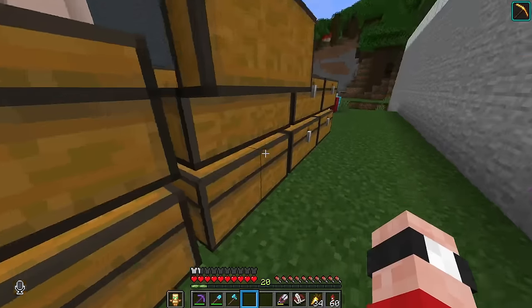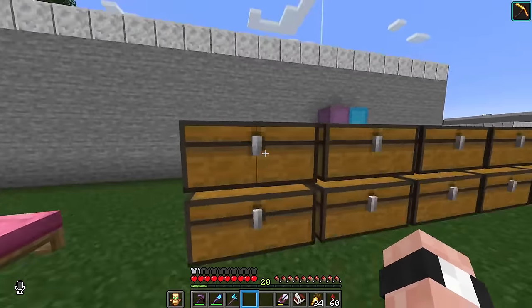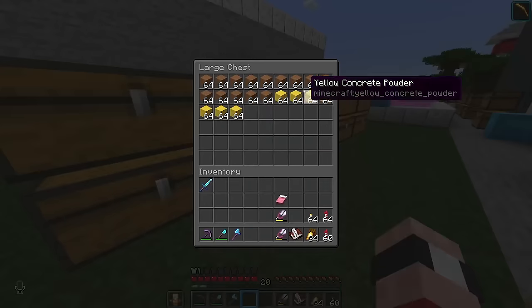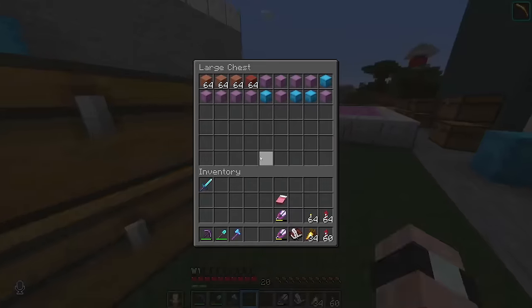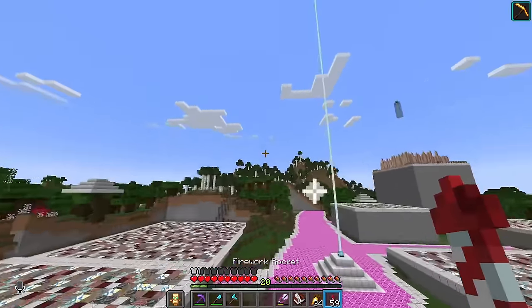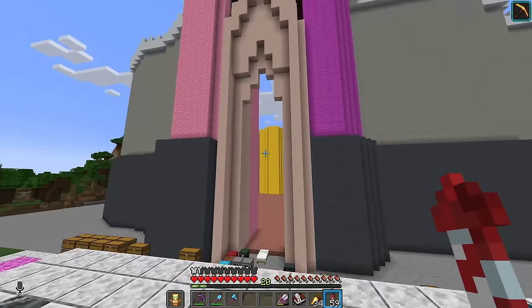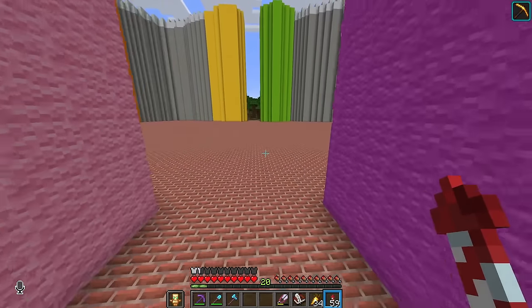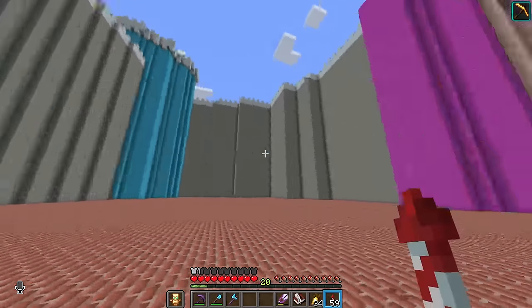Here they are — you can see all the concrete has been gathered, and I think all the terracotta is on the other side. Yeah, there's all the remaining concrete in all the different colours, here's all the terracotta, and we've got all the wool up there on that platform. Which means, for the next few days, friends, we're gonna be grinding away on the castle.